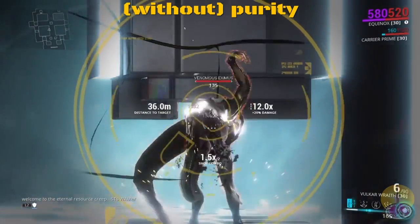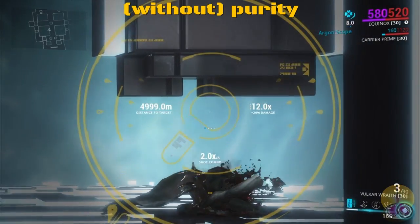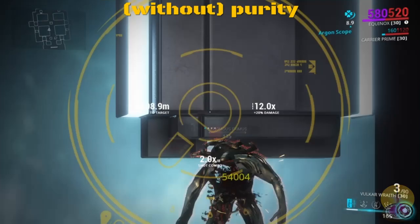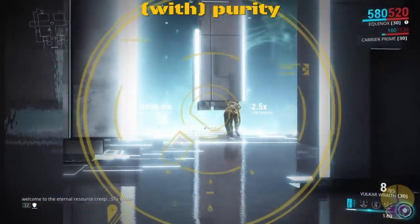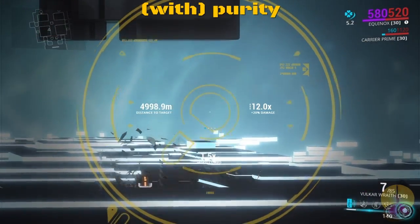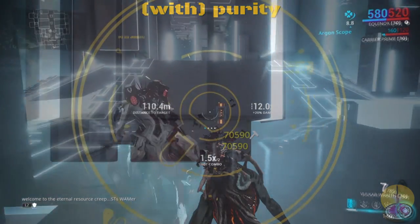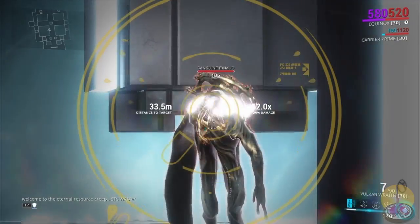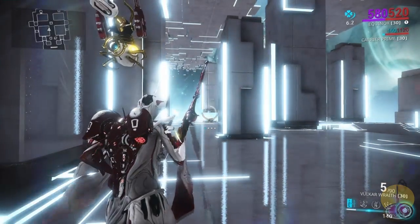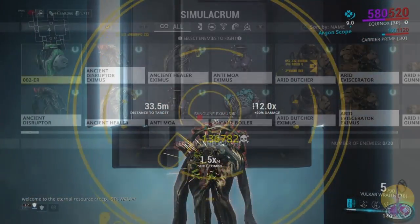Let's go over some damage. Here's without Lasting Purity — that's the Dead Aim scope bonus. Taking the highest damage value on a level 135 Ancient Eximus: 54k. That's pretty damn good. Now here's with Lasting Purity — oh sweet Jesus. My multishot managed to kick in and get two headshots. Let's do that one more time with Purity. Even without the double headshot, plenty of damage — 136k. Yeah.